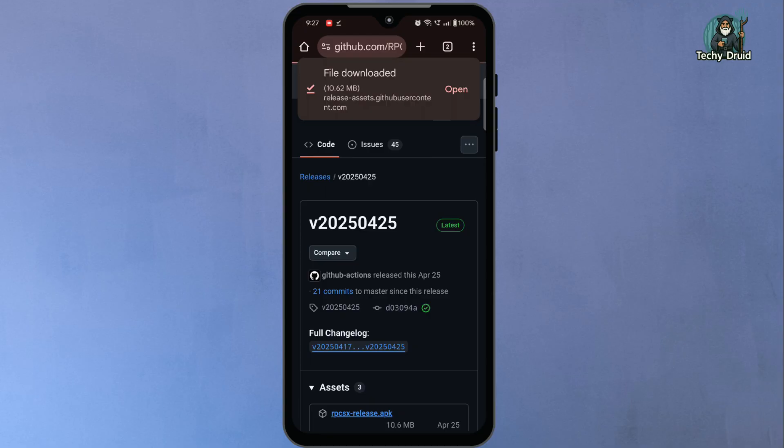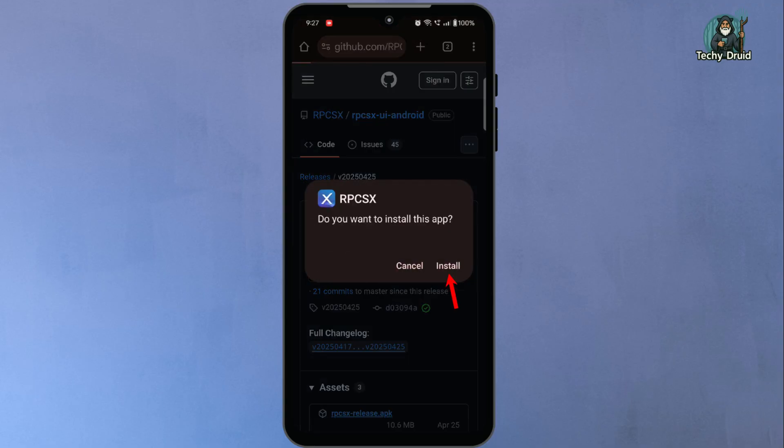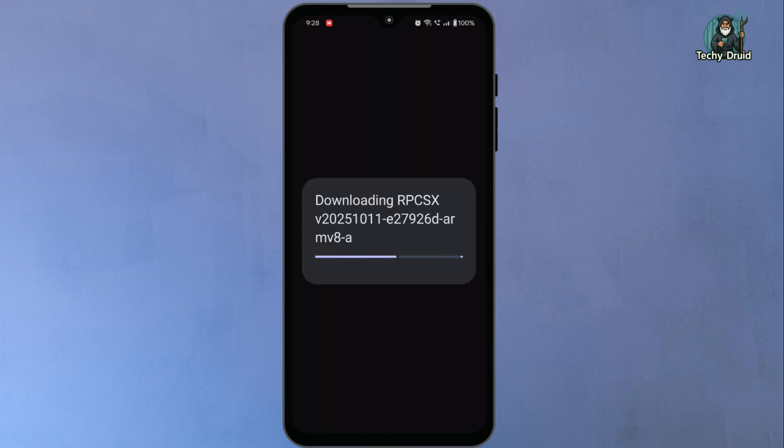Download the latest version of the APK file from there. Once the download is complete, tap on the file to install it. When the installation is done, open the app. You'll now see the main interface of the emulator. It'll be empty at first, because we haven't added any firmware or games yet.